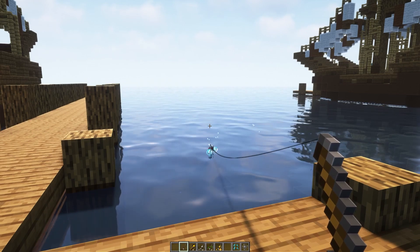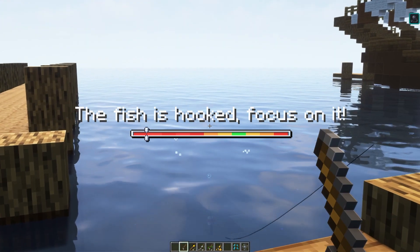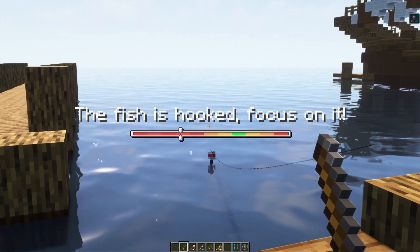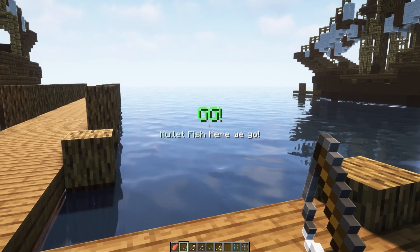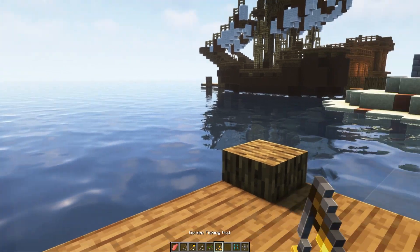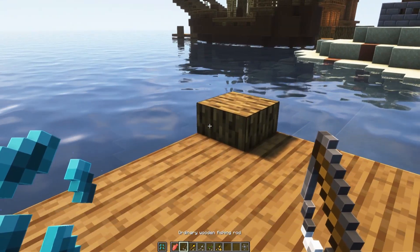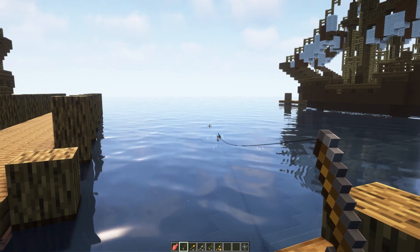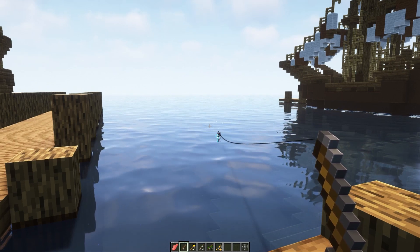We'll start off with the simple fishing rod. As you can see, I had an item in my offhand and it just got picked up. Now we just need to actually finish catching the fish — kind of like a game of tug of war, we just need to make sure it stays in the green. I kept a fishing rod in my right hand and a bait in my offhand, and throwing it in will automatically load the bait into the rod.